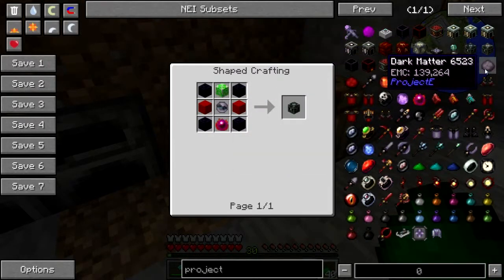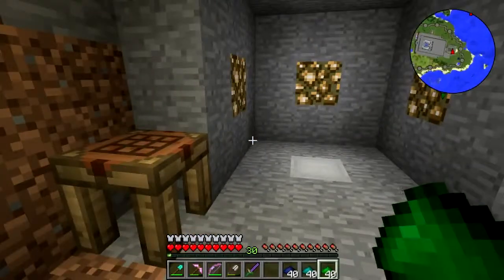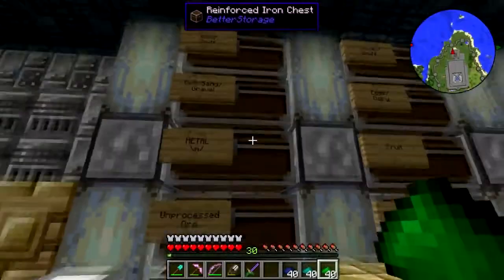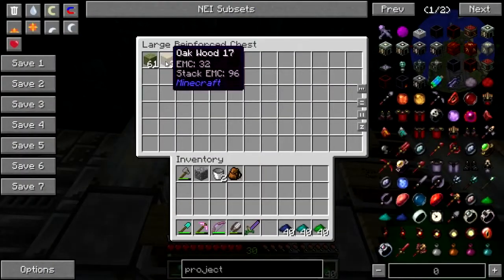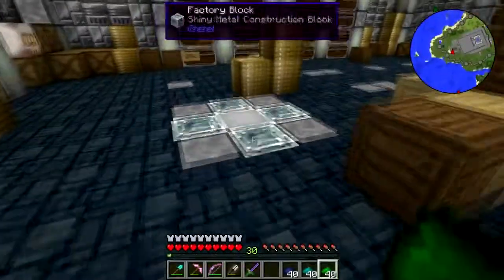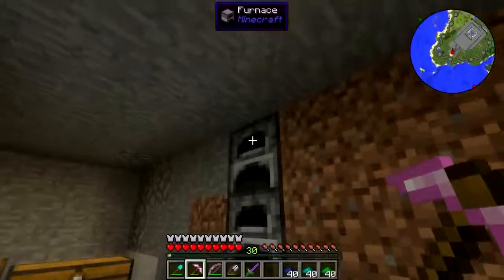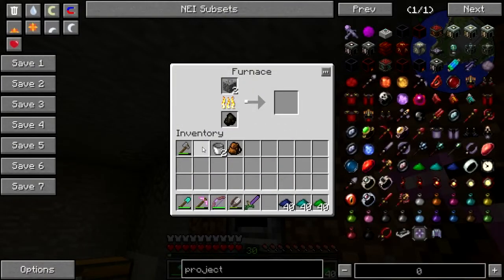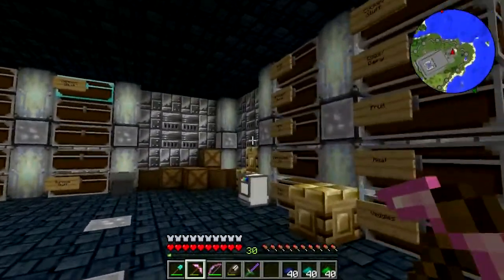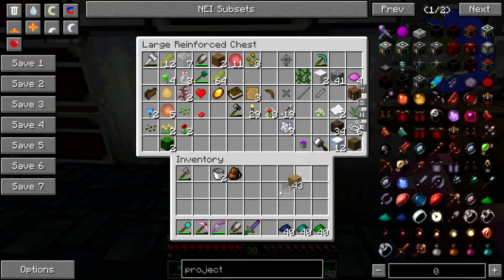This even gets into Thaumcraft and Botania — good god, this thing's got feelers in everything. Totems, smooth stone, a chest — and you need another diamond. I need wood. Actually I need to cook some stone. I just need one cobble — there we go, problem solved. So yeah, we'll stick our toe in Project E a little bit, and if it starts getting a little too hairy, we'll move on as we have done in the past.